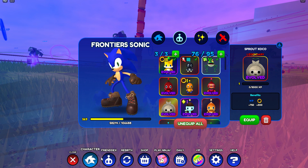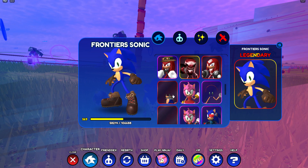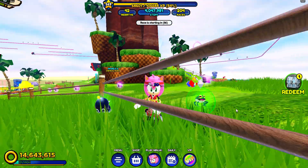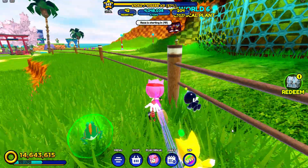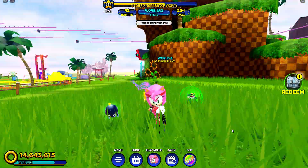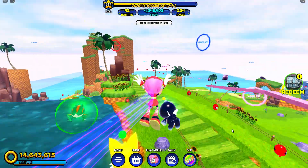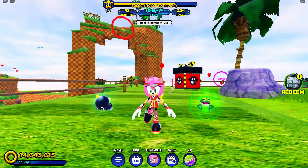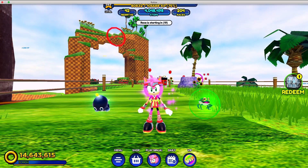Bye bye Frontier Sonic - I like the look but it's time for Kunoichi Amy. Oh my god guys, that looks kind of cool! The outfit looks better than regular Amy honestly. And the new run animation - I thought it was gonna be like the usual Sonic run, but it's actually cool and the trail matches her outfit. Well guys, this is where I'm gonna end the video. If you haven't already subscribed, go subscribe. Peace out!